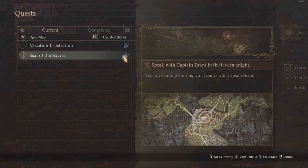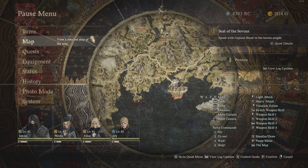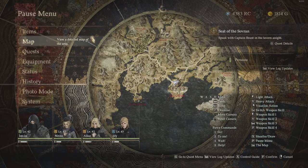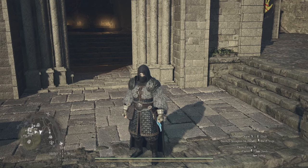Dragon's Dogma 2 is designed to have New Game Plus, which is why I am on the very starting quest at level 42. If you do want to get timed quests done in that playthrough, make sure you do them as soon as you see the little hourglass icon.